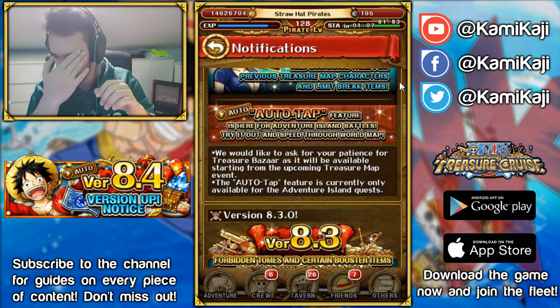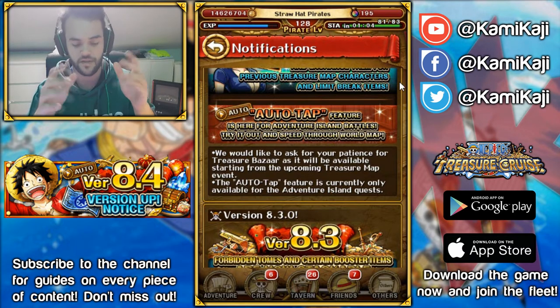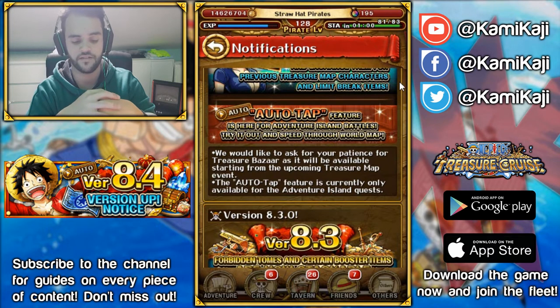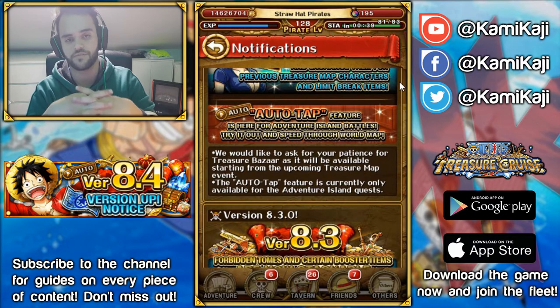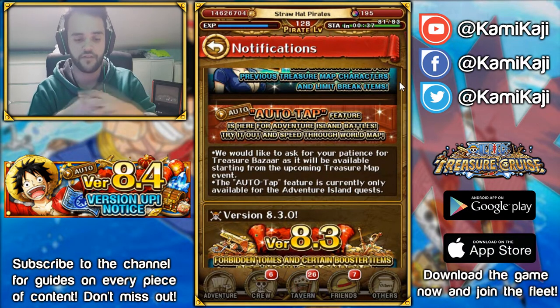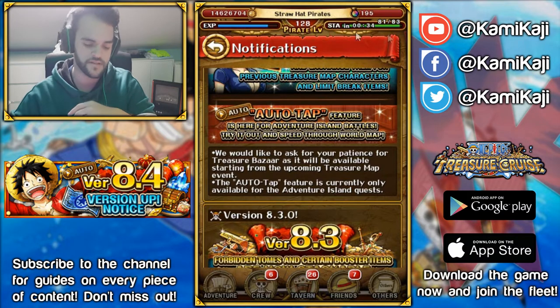Instead of going further, the feature as implemented right now is permitted for story mode only. The reason they did that is because people would exploit it a lot, and that could kill the game a little — make it too easy in some cases. Making it only for story mode is actually the main thing players wanted anyway. In my experience on this account, I'm running a Gear 4 Woofy team.